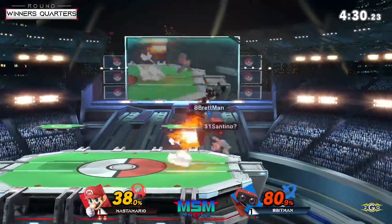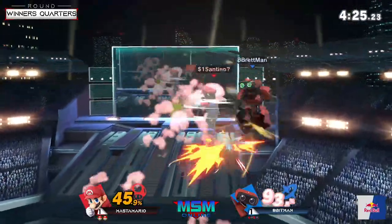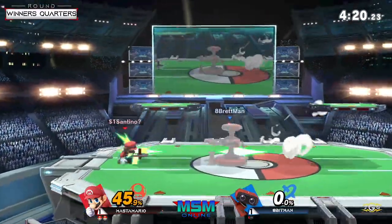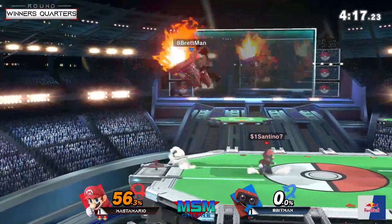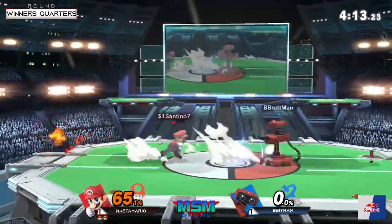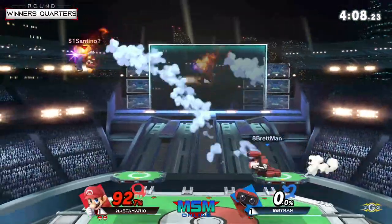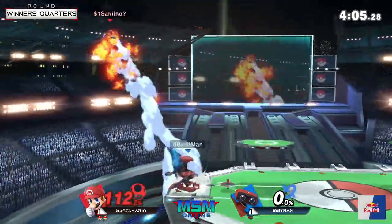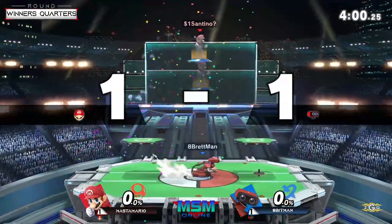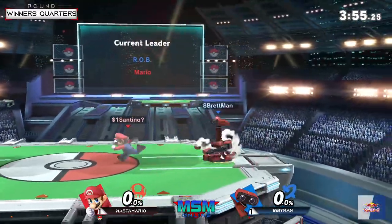Great catch on the air dodge there — great catch on the gyro too. He wants that tool to secure his ability to come back to center stage from the ledge, especially against Mario who can combo you like that. He's going to end it with the Nair — the forward air isn't guaranteed, so he just goes for that. That's big. Apenman taking 0% on that stock, evening things up quite nicely.